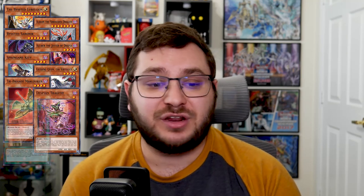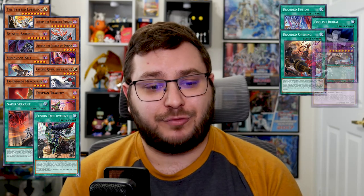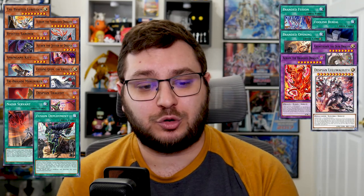Moving on to the only deck where Ash has a relatively significant impact: Branded. Here's the list of Ashable cards in Branded — Bistial Lubelion, Albion the Shrouded Dragon, Bistial Sauraynee, Aluber, Kit, Qwem, Mercurior, Tragedy, Nadir Servant, Fusion Deployment, Branded Fusion, Foolish Burial, Branded Opening, Grangnoll, Dusk Dragon, Albion the Branded Dragon, Despian Lulusylene, and Wat Lilith — but we only really need to talk about Branded Fusion and Nadir Servant.